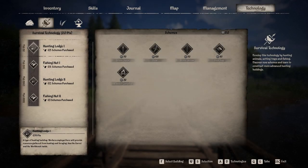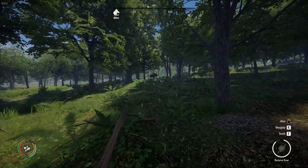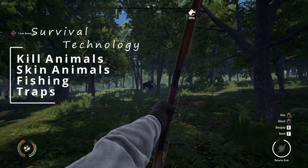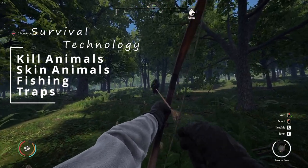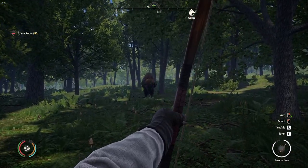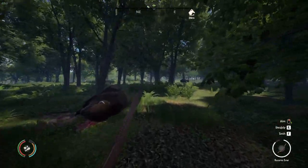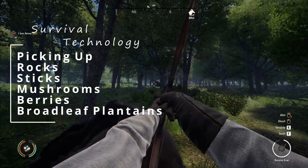Survival Technology. To gain Survival Technology points, you will need to hunt animals, set traps, and fish. That is pretty self-explanatory — you get points when you kill and then skin any animal, also by fishing and then utilizing the traps in the game. However, those are not the only way to gain Survival Technology points. You will also gain points by picking up rocks and sticks off the ground or even sticks from the stick bushes.